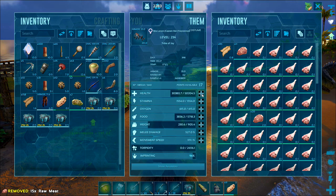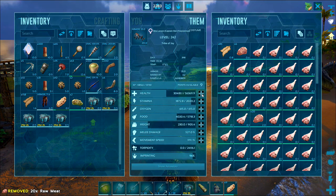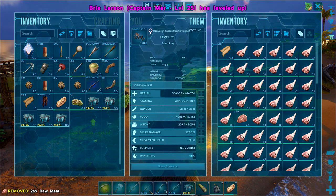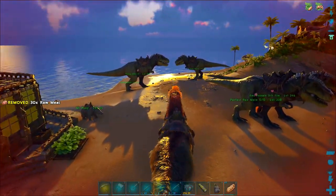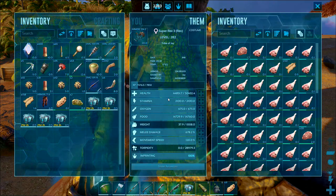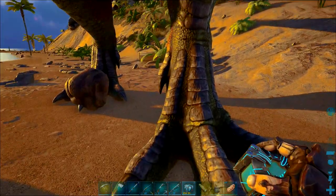I've already killed some Rexes with her. Let's get up to about 2,000 stamina and put the rest into health - that gives us 67,000 health. We did nearly get a full imprint on her. But like I say, we're not going to go breeding up the Yutyrannus - I did lose one Yutyrannus to the Dodo Rex. That's one of the reasons why we haven't tamed and imprinted them up. But you really need a decent saddle - the saddle makes all the difference.